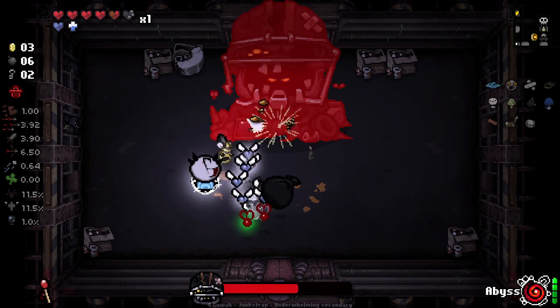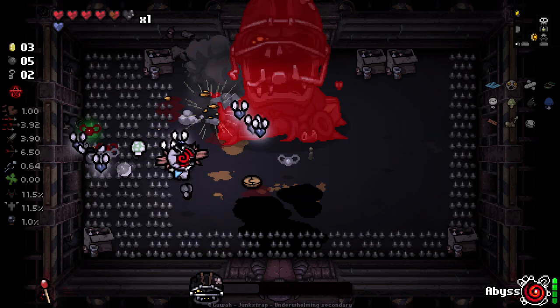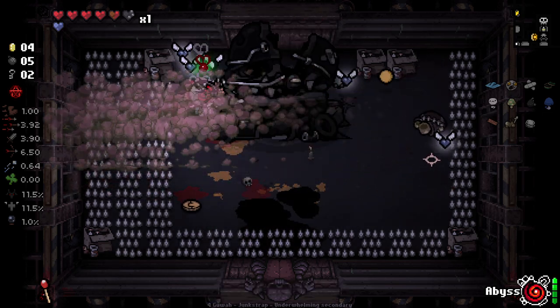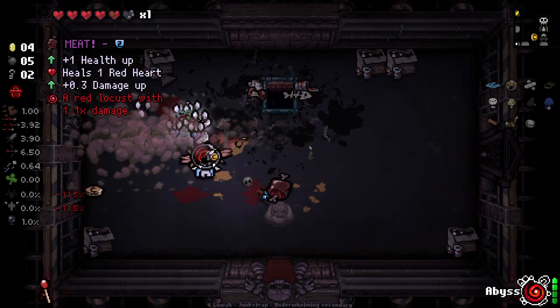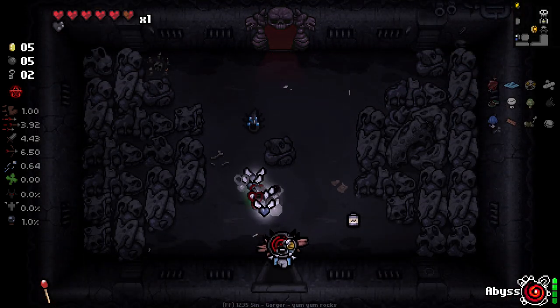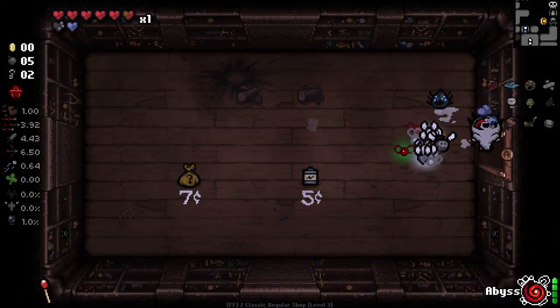Unfortunately, this guy. I love the boss design but I hate fighting him — just because of when he does all the spikes and then the fart thing. It's not particularly hard to avoid, I just always forget about it and get hit, like I just did there. I'm going to quickly go back and buy that soul heart in the shop, just because I want to try and keep our angel deal alive next floor if we can.